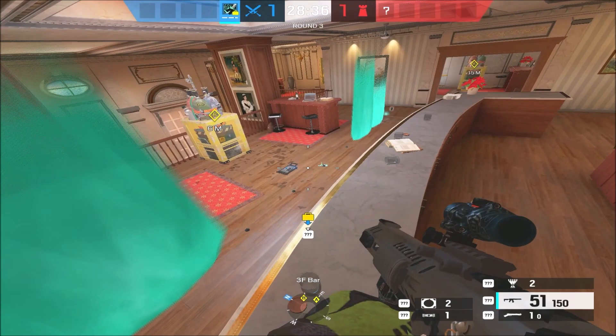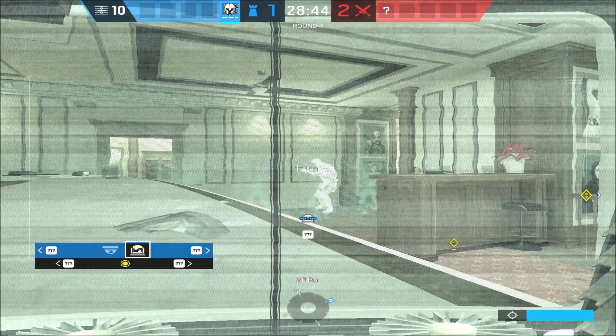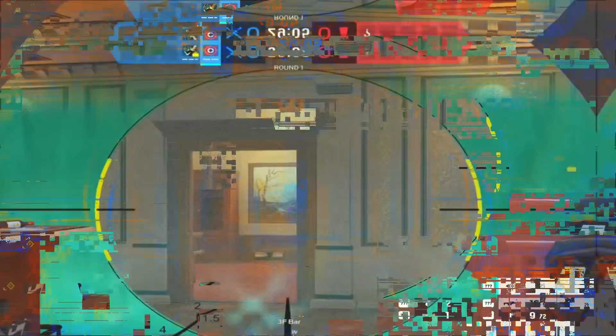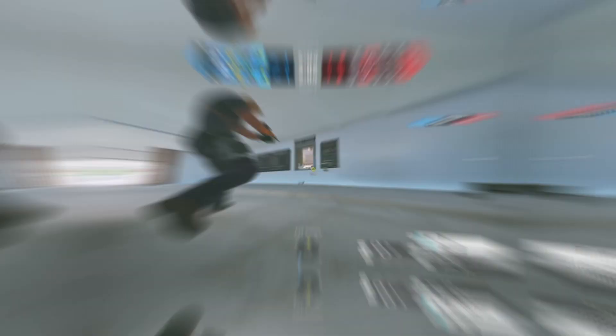The projector can also be cut off by Mute jammers. You can also break a piece of the wall using an explosive. With Warden's glasses you can still see through the smoke. In addition, Maestro's Evil Eyes can also see through the projectors. If you're playing Glaz you can also see through the smoke, see through the lines of sight, and destroy people.